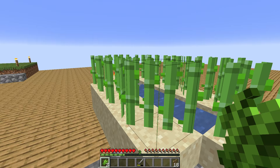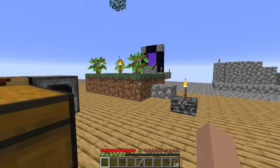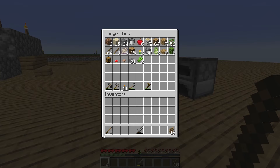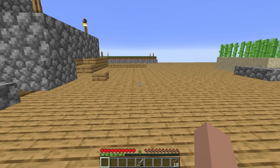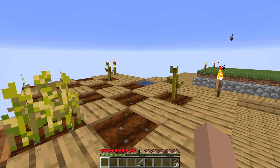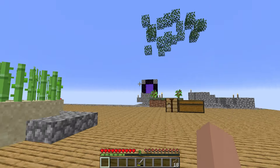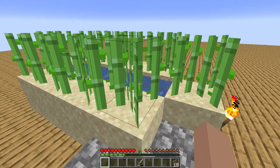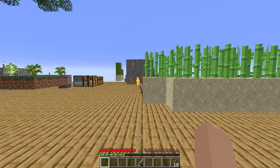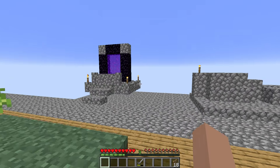Finally I can consider that a sugar cane farm — it's making sugar cane in all 10 of the available spaces. For a small basic farm, I'd probably want at least nine or ten spaces, so I'm marking it off my list. I could obviously expand it, but I don't need to right now.